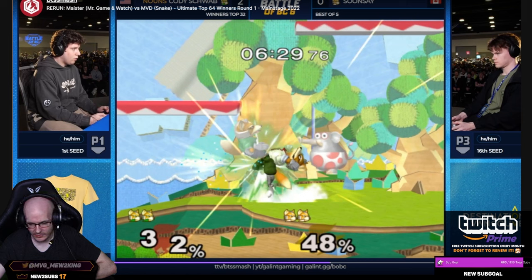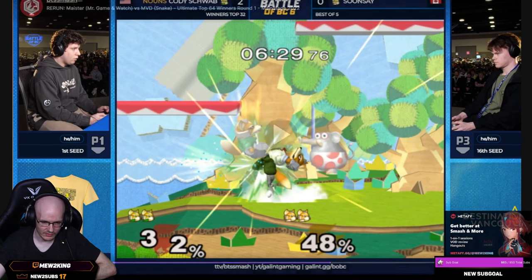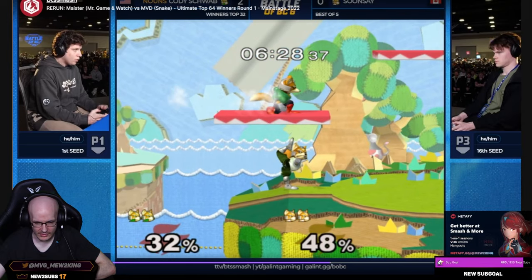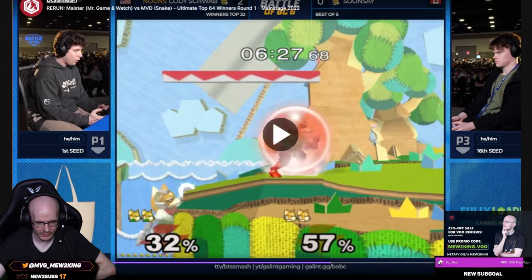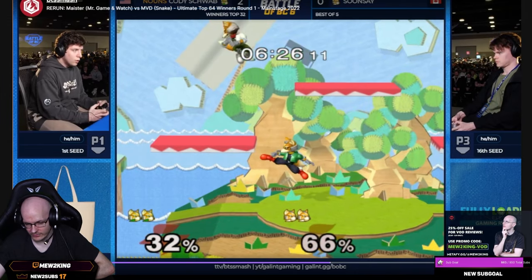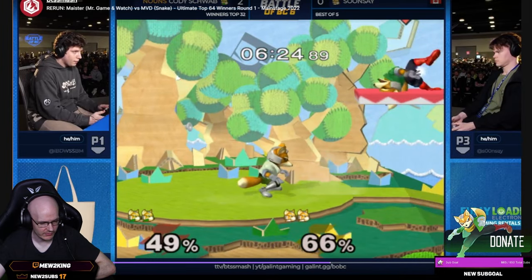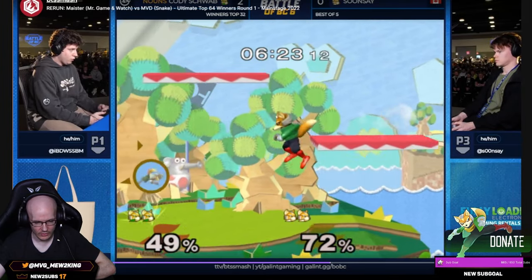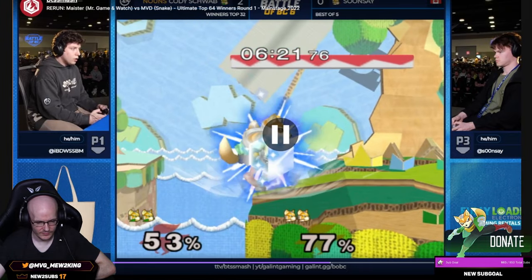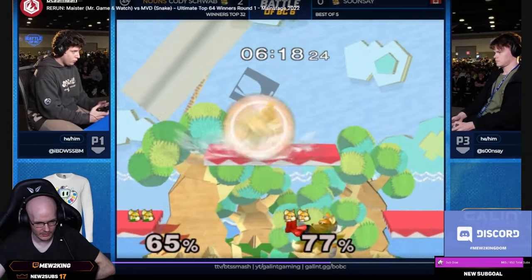So it's really good against Foxes at zero — the negative emotions mess them up. Soonsei gets up-smash there, but Cody gets on the platform, goes above him, comes out of the bair. He could have got the crouch-cancel down-tilt but he didn't. Down-tilt has good range. Now it's Soonsei's turn to get away — shine down-tilt combo. But he doesn't get the follow-up — goofy interaction, Cody gets away, probably luck-based.